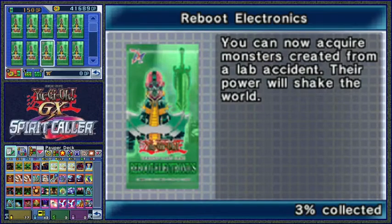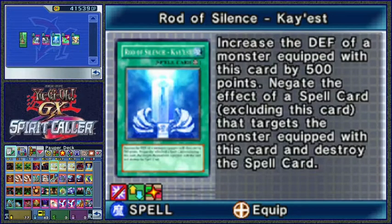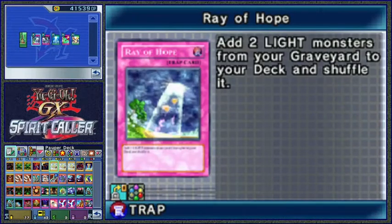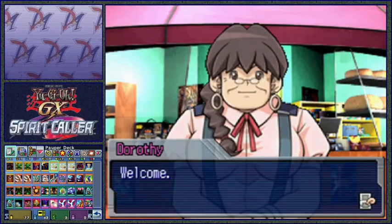Wouldn't it be great to pull a Jinzo? Never have to worry about anything like that again. We got... there's no monsters in here. Ray of Hope - adds light, not gonna do that. Eternal Rest - destroy monsters with equip cards, that might come up if we're struggling against someone who plays a lot of equip cards. Decrease the defence of a monster by 500 - nope. Reroll a dice - probably not. Unity - select one monster and the defence becomes equal to the combined defence of all monsters. This is the worst pack we've opened so far in this series. I guess that's an achievement.